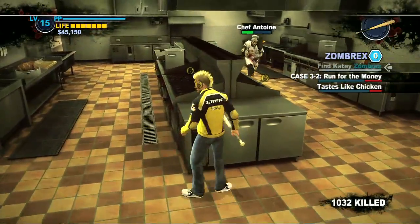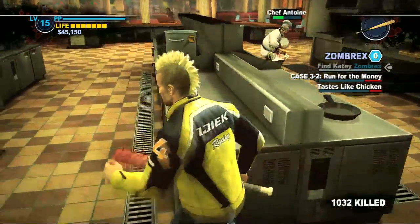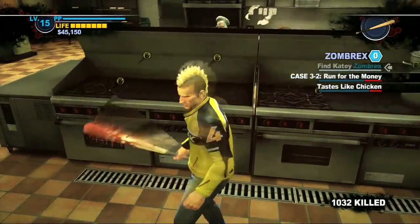You can see I use the island in the kitchen to basically avoid him and avoid the knives, plates, and pans that he throws.